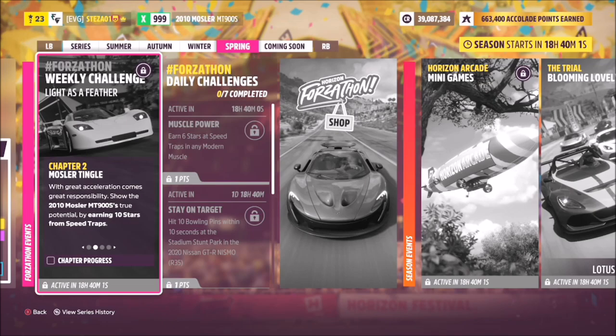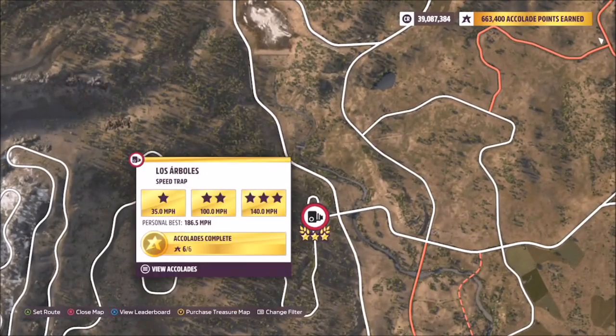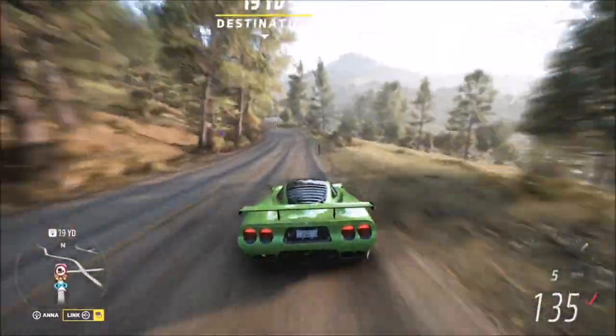The first challenge wants you to earn 10 stars from speed traps. There are obviously lots of speed traps you can use, but the one I used was Los Arboles. The reason for that is three stars on here is only a speed of 140 miles an hour, so it's one of the lowest three-star scores in the game.